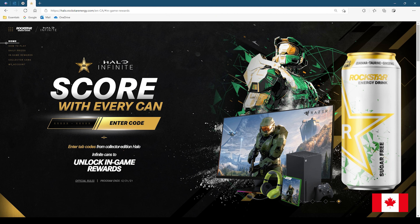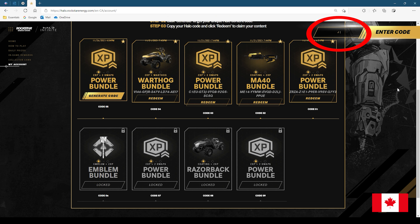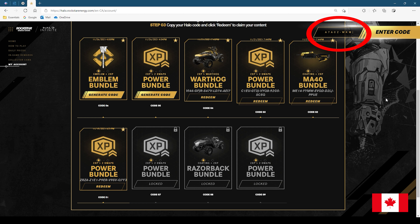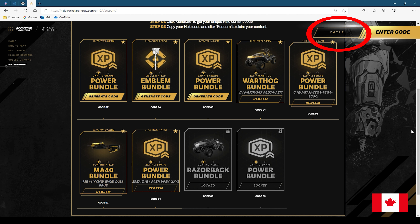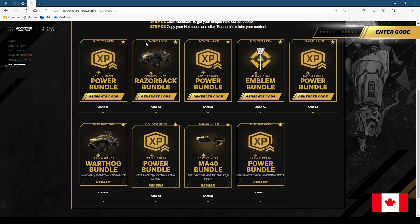There is no difference between the actual can you get. You can enter all the codes on the top right and slowly see all of the reward tiers being unlocked. It does not matter whether your can is American or Canadian — the codes work on either American or Canadian accounts. They're interchangeable; they're the same code.